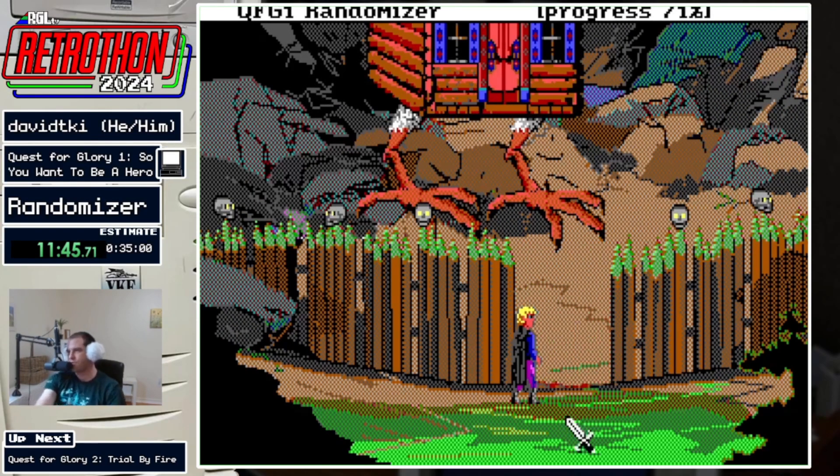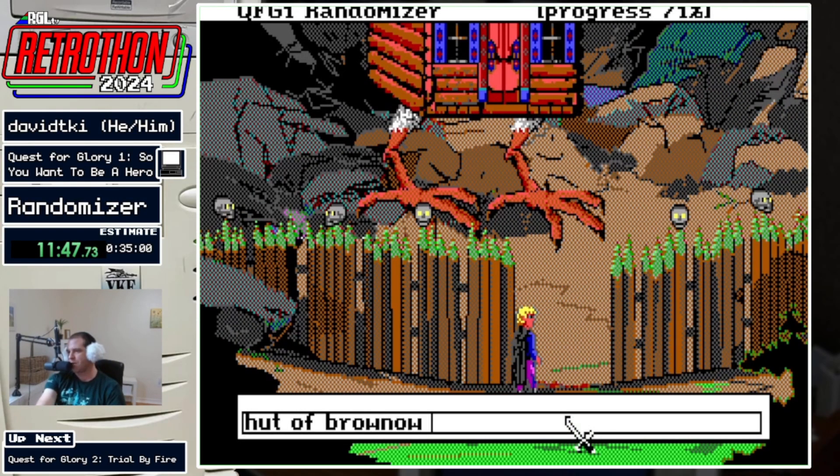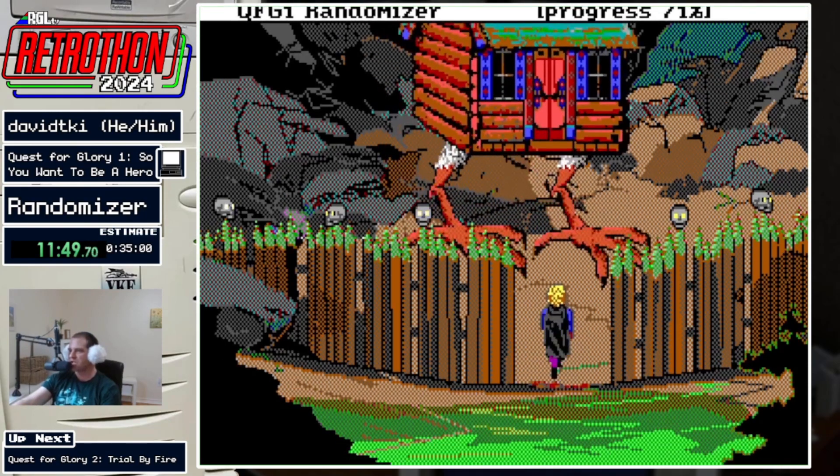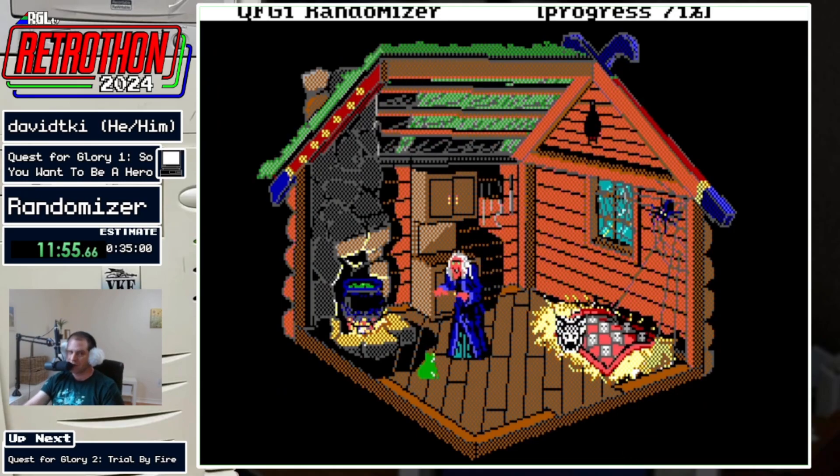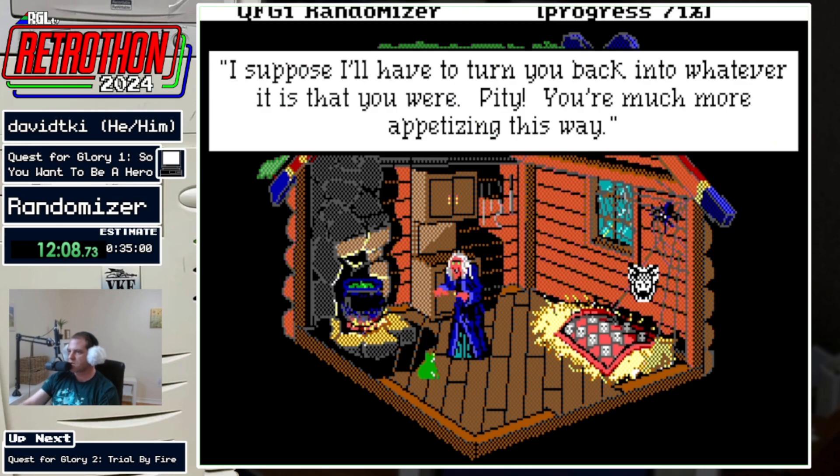I do have all three components that Baba Yaga needs: the glowing gem to get in, the mandrake root for this section — which isn't necessarily required, because if I've used the dispel potion on Elsa and I have the mirror, I would skip straight to the final encounter and never have to turn in the root.